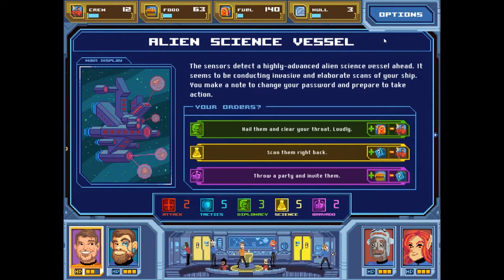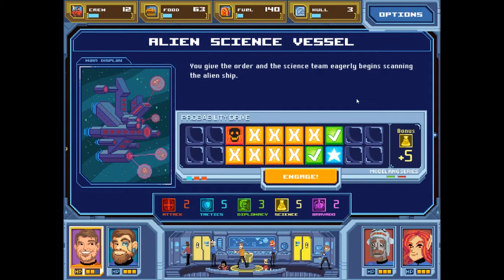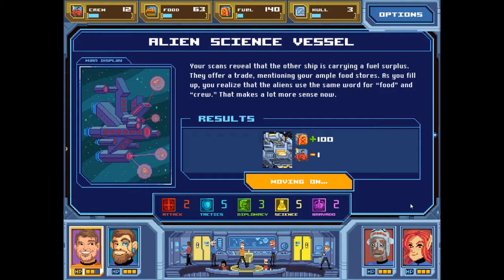Alien Science Vessel. The sensors detect a highly advanced alien science vessel ahead. It seems to be conducting invasive and elaborate scans of your ship. You make a note to change your password and prepare to take action. My best option is science because it's a five — scan them right back. Your scans reveal that the other ship is carrying a fuel surplus. They offer a trade mentioning your ample food stores. You realize that the aliens use the same word for food and crew — that makes a lot more sense now. A hundred fuel for one crew member — that's not too bad.